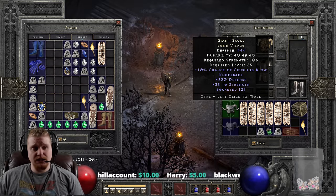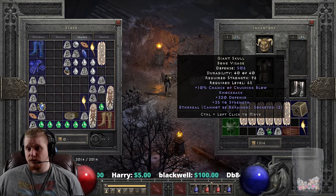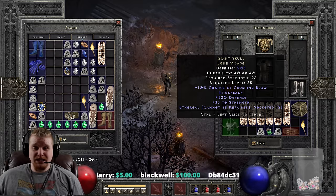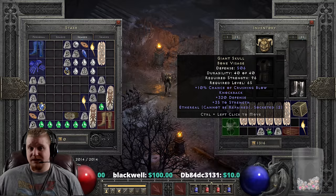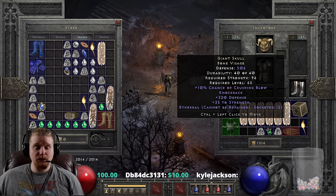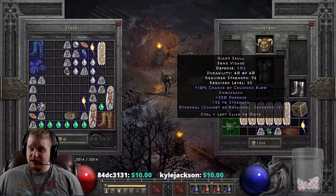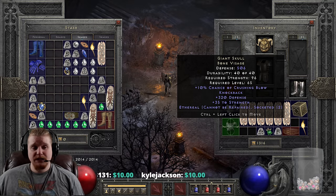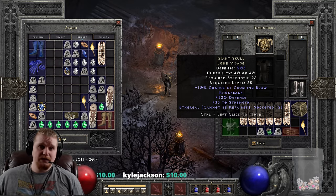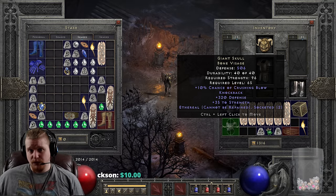All in all, the Giant Skull Bone Visage is one of those very interesting helmets which can fit quite nicely in a build for a mercenary. I don't think it's specifically the best in slot for a lot of mercenaries, but if I were going to build a bow girl I would want her to have Knockback, and it's a little bit difficult to get Knockback on a bow girl, specifically if you're building her around an item like an Insight polearm.